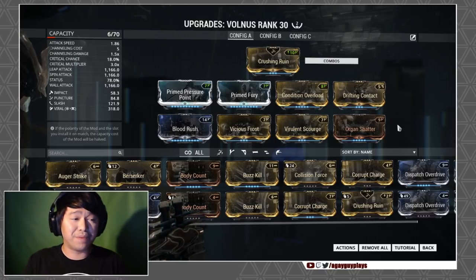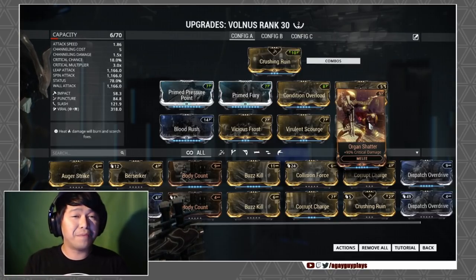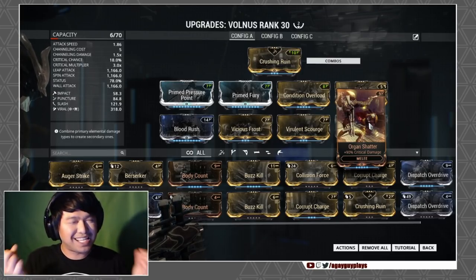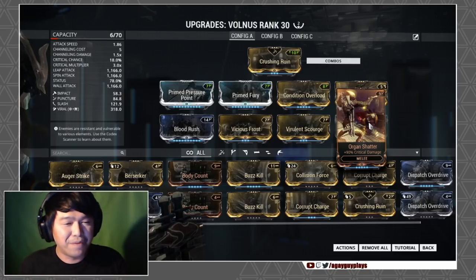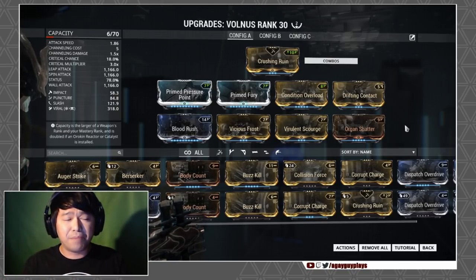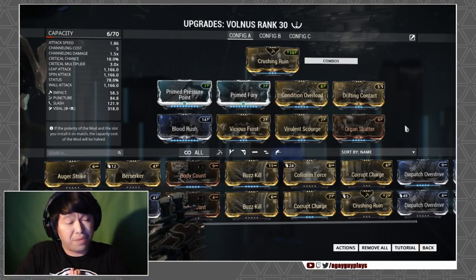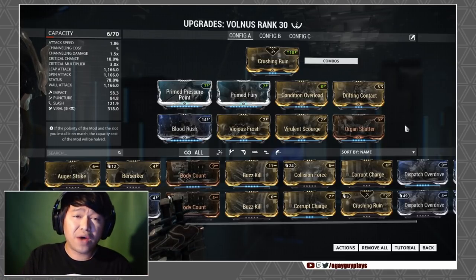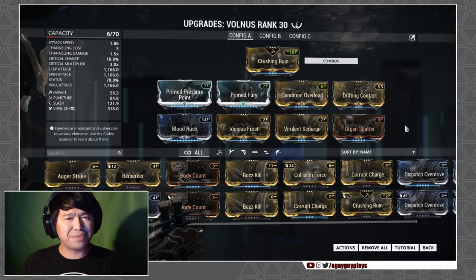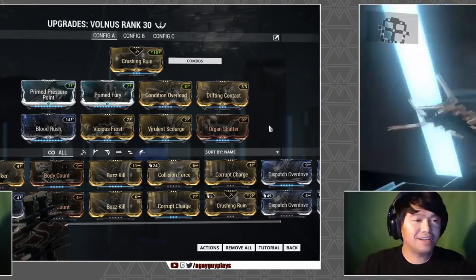The one real point of contention is Organ Shatter, mainly because the Volness doesn't have the best critical multiplier on its own — it's a bit of a feels-bad moment. You could toss in something like Buzz Kill or Weeping Wounds to play around with it, maybe even a third status-elemental mod. After playing around with it, I did find Organ Shatter to be best for my situation, but Prime Breach actually isn't bad either, giving you a full six meters as opposed to something like the Fragor Prime which only gives about four meters.